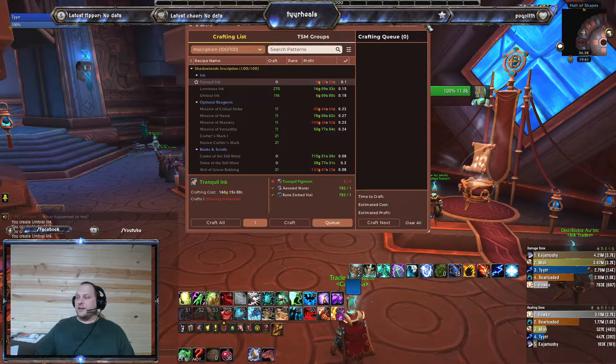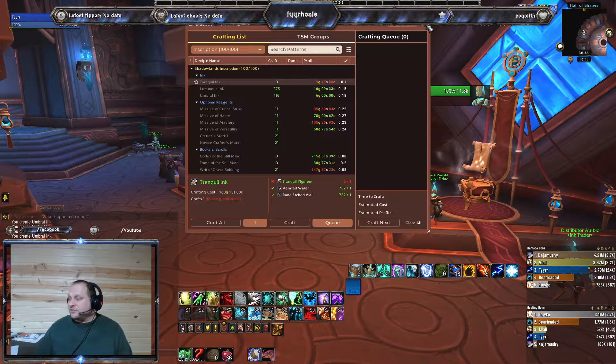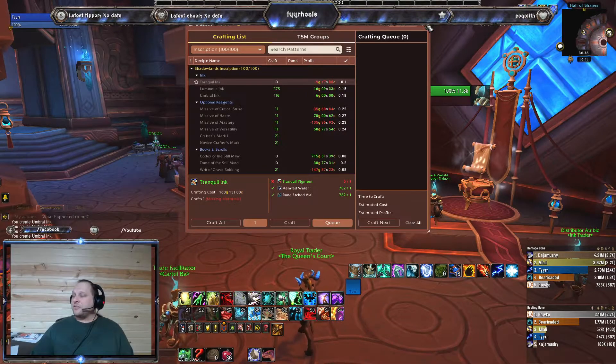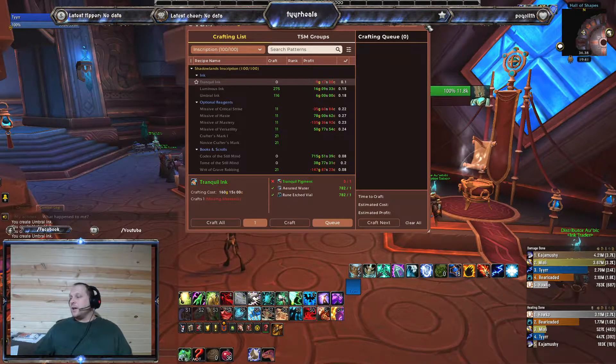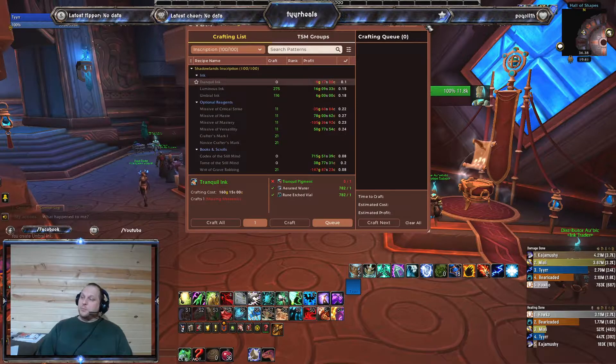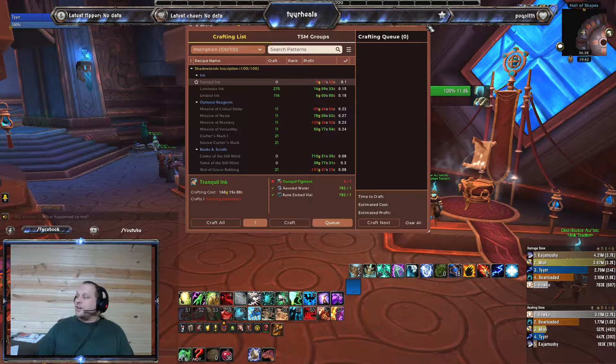I started the expansion at just a hair over 2,000,000 gold. The first week I dumped probably 700,000 into leveling some professions. I made it back up to 2,000,000, then dropped down again because I spent almost a million on BOE items, went back up to 2,000,000, then made a huge investment on some herbs to the tune of almost 500,000. Now I'm working my way back up again. But because I've got that 20% profit minimum, I know I am always moving forward instead of moving back.